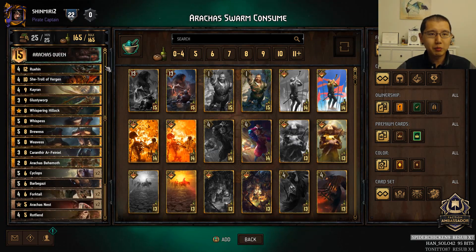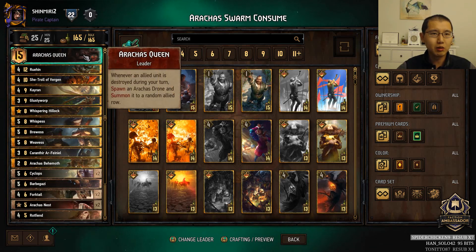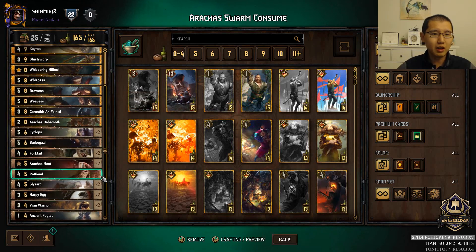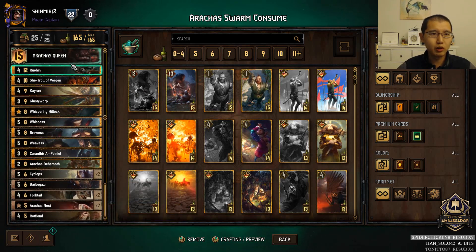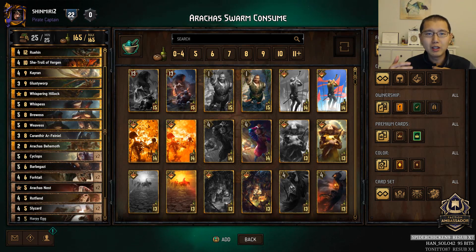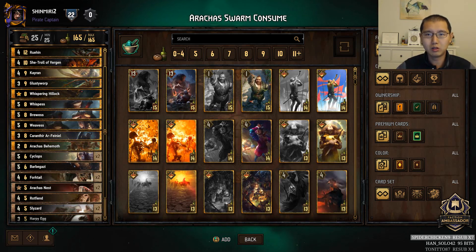For example, let's say we expect our opponents to bring this deck here — Arrakis Swarm Consume. It's a very high synergy deck that relies on utilizing its leader ability to generate a lot of one-power tokens and then consuming or destroying them yourself, relying on engines such as Slizzard, Vran Warrior, and Ruhin to get a lot of value over a long round. If we think that our opponents are mostly going to bring this deck in their lineup, then we can target it and try to make it have a very difficult time beating our deck lineup.